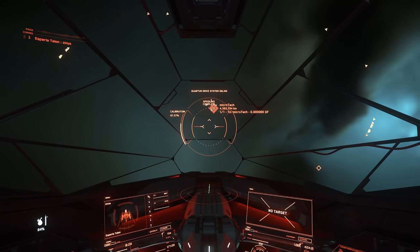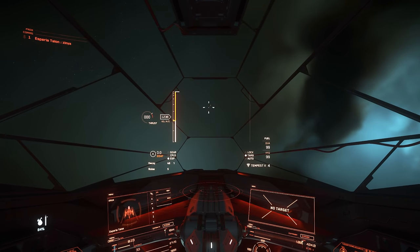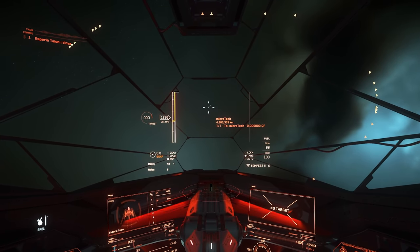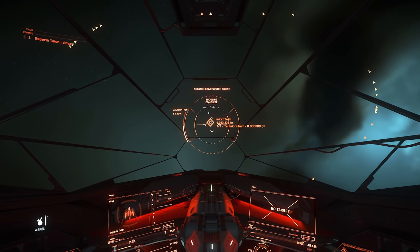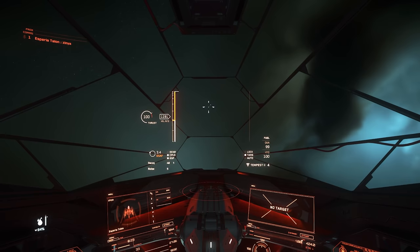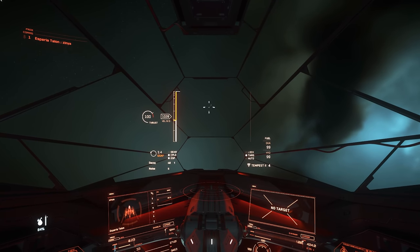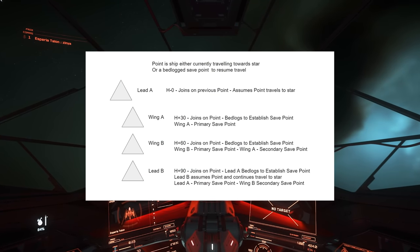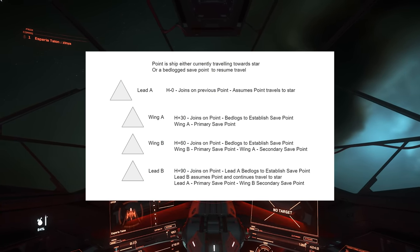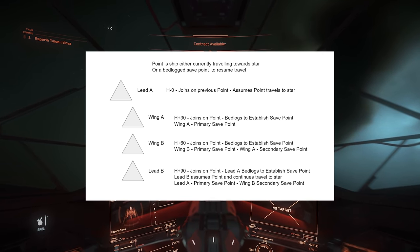Obviously they couldn't have been on the same server for 22 days unless they got magically lucky. Over 30 people were involved in total, though only a small group was actively online at any one time. They actually had two groups running on two different servers, each consisting of at least two leads and a wing for each lead — four ships per group.